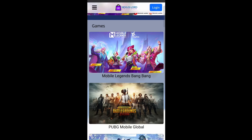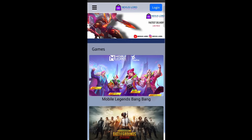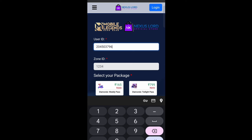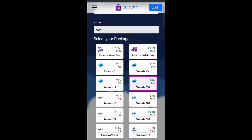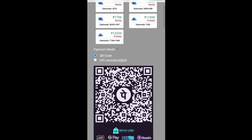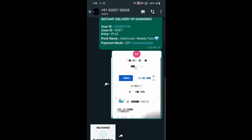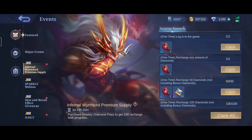Here is the interface. Go to the mobile agent, put your user ID and join ID, then choose your desired product. After choosing, select the payment method and send it to WhatsApp. Send a payment screenshot — that's it. Your diamonds will be received within a minute. Let's collect the ticket.